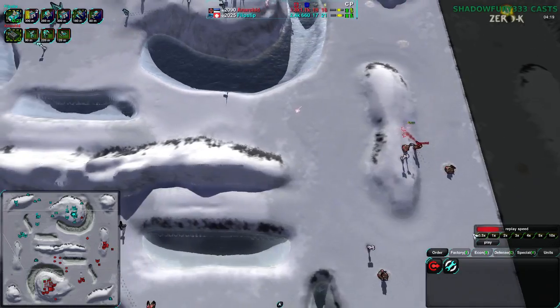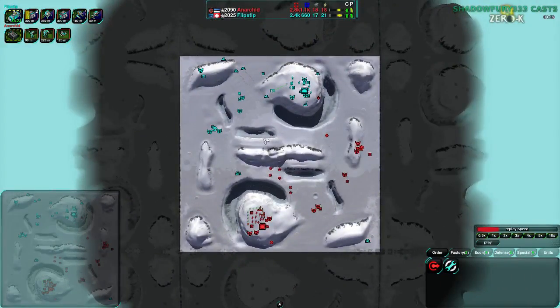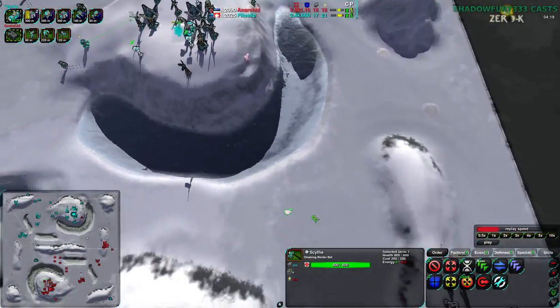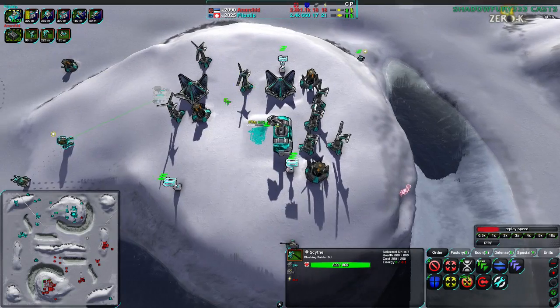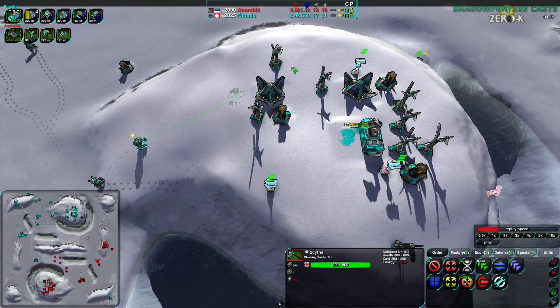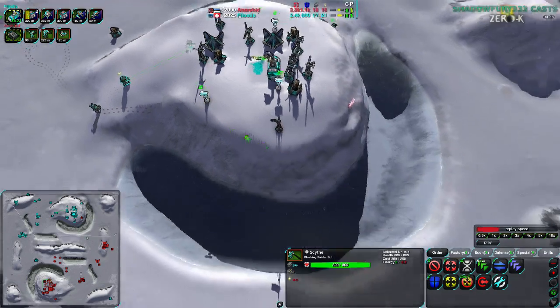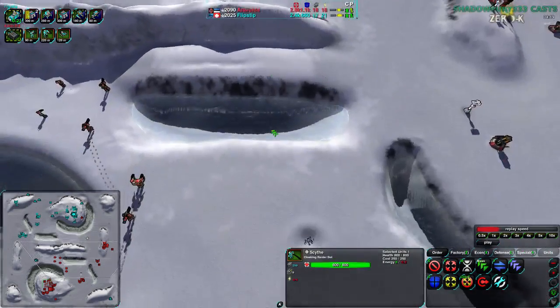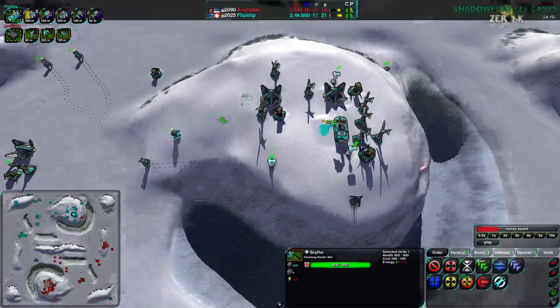Anarkid does have the high-powered metal extractor before Flipstep has the corresponding one on the opposite side. Flipstep is probably going to expand down here; Anarkid is probably going to expand up here. However, Anarkid does have that scythe. The scythe could be going over to the main base to take care of caretakers - we are at the plus-20 hump, or very nearly. Throwing a scythe in there to destabilize the economy around the plus-20 hump might be a little bit early; doing it around plus-30 or plus-40 is much more effective. But killing a caretaker is not a bad idea.